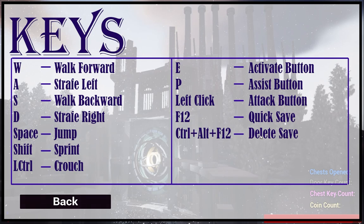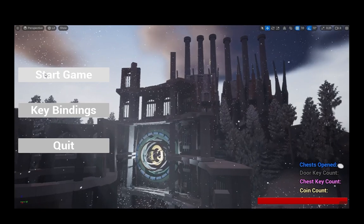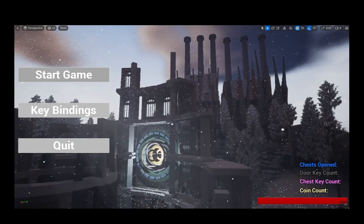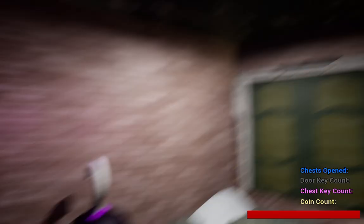I'd like to point out that I changed the delete save to Control Alt F12. Let's go ahead and start. I tried to put a fade in, but it didn't work.